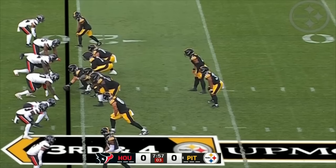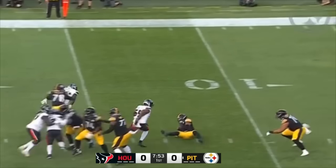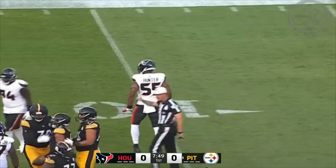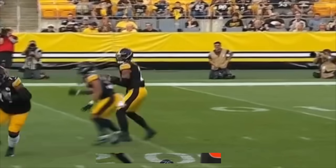Third and four now as Fields operates from the shotgun. Looking left, and he's hit from behind and goes down. That is Daniil Hunter, their free agent signing from the Vikings — a two-year, $49 million deal. And boy, this guy is good at getting after the quarterback.